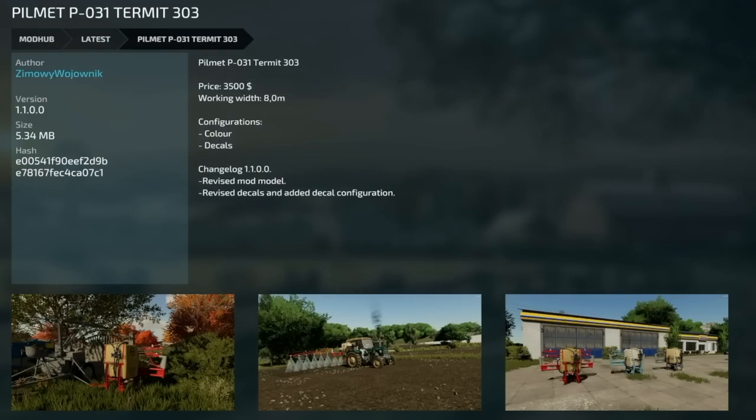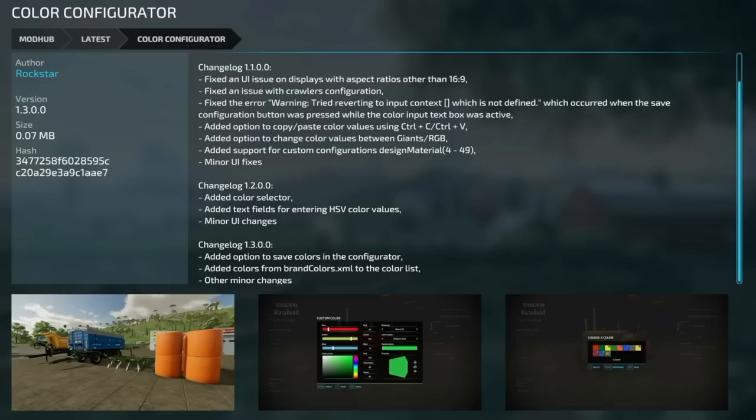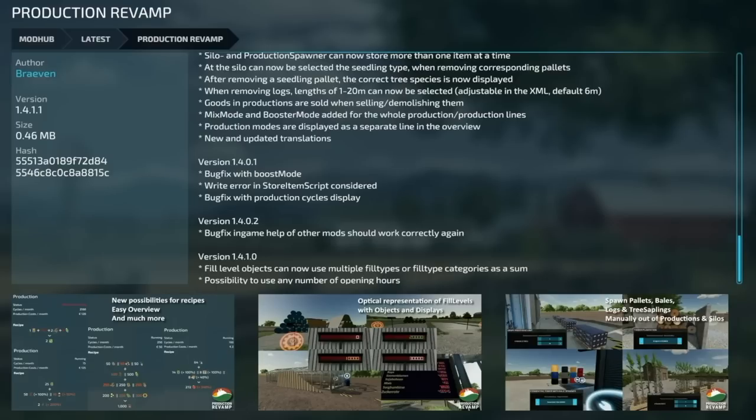Now for PC and Mac mod updates. First is the Pillment PO31 Tournament 303 version 1.1 — revised the mod model, revised decals, and added decal configuration. Next is the Color Configurator version 1.3 — added option to save colors in the configurator, added colors from brand colors XML to the color list, and other minor changes.